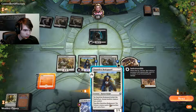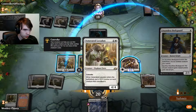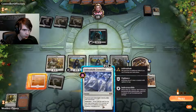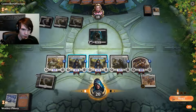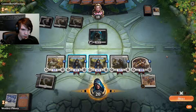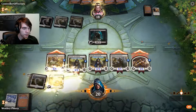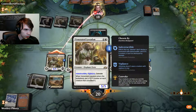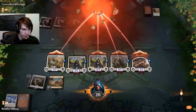I want to do this first — I want that to get a +1/+1 counter. Let's put it on this guy — this is the bigger guy. Then let's Unbreakable Formation, make sure we get that +1/+1 counter on all of our guys. And let's go to combat, we're going to attack with absolutely everything. He's probably going to be blocking the 5-5, so we're going to be doing 10 damage. And he's going to concede.